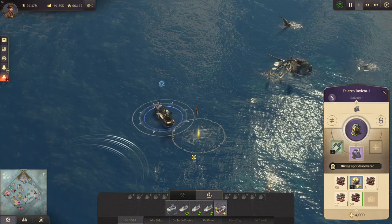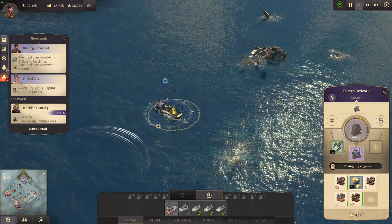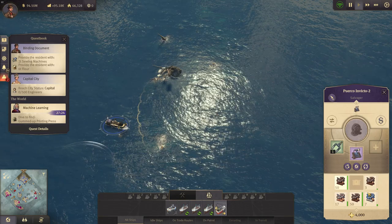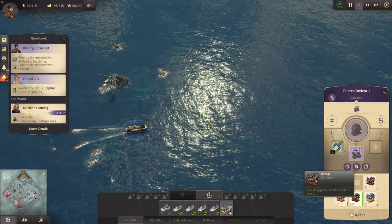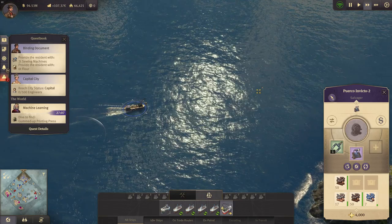There is the location for the quest, so let's dive down there and see what we can find. Maybe a machine-learning gummed-up printing press. Nope — it's special scrap, the highest level of scrap you can find. Really cool, we can craft legendary items with that. But I've got lots of scrap already, so I'm going to remove those three tons — I don't need it and I've got way too much.